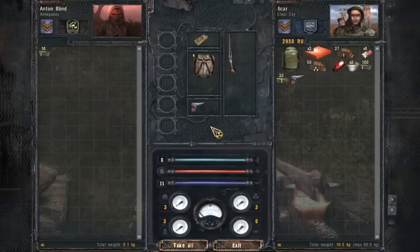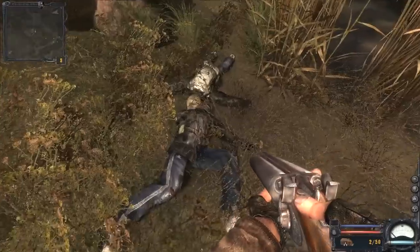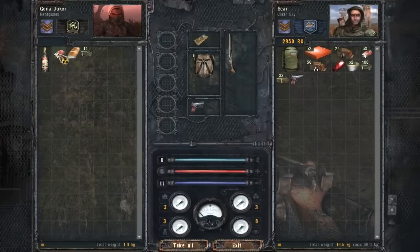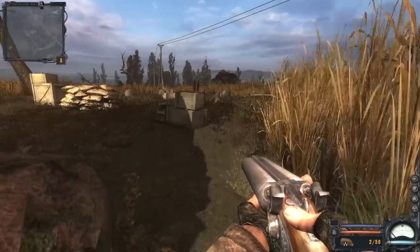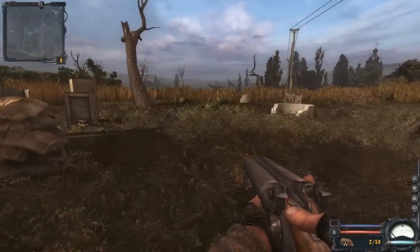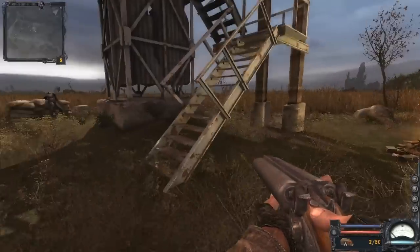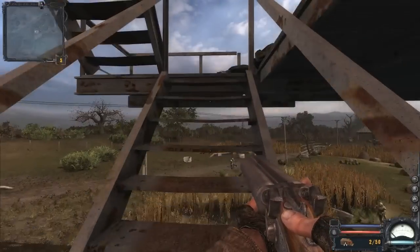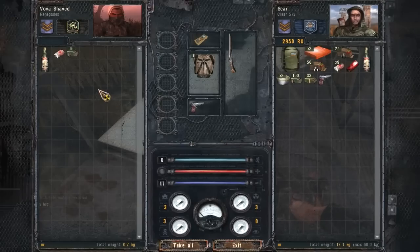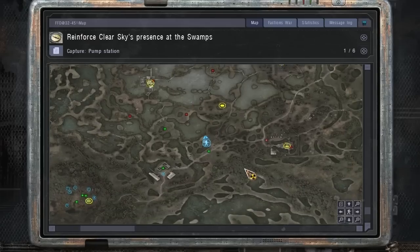Bandages and medkits are the most important thing to us right now, because they become dime a dozen later in the game, but right now we barely have any. Take some vodka too, which will reduce radiation but make you kind of woozy — don't ask me how that works, I have no idea what their justification is. You can see there we got stash info logged, so now if we pull up the map we'll see the marker.